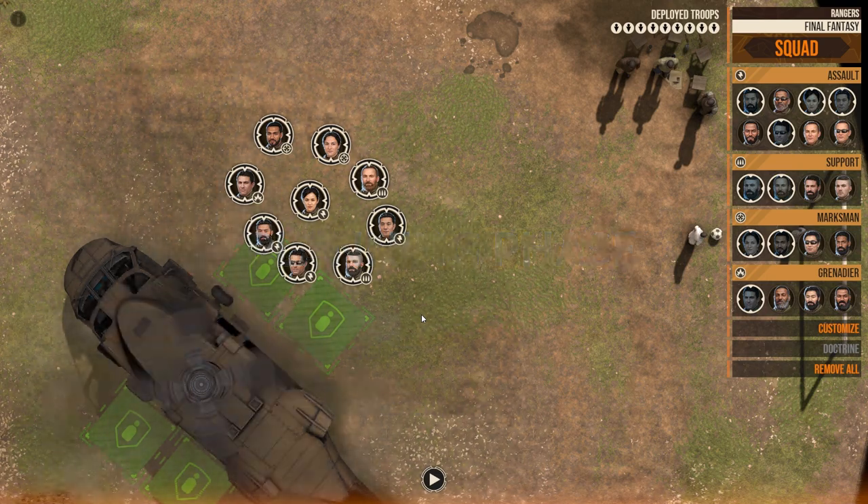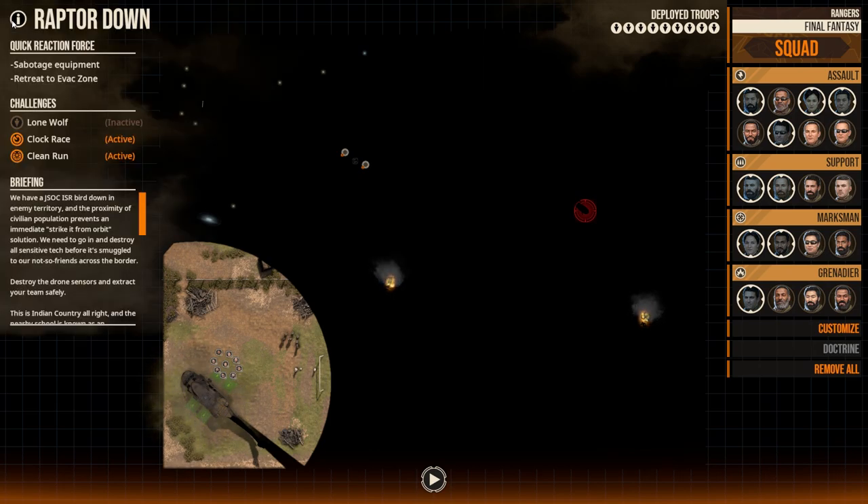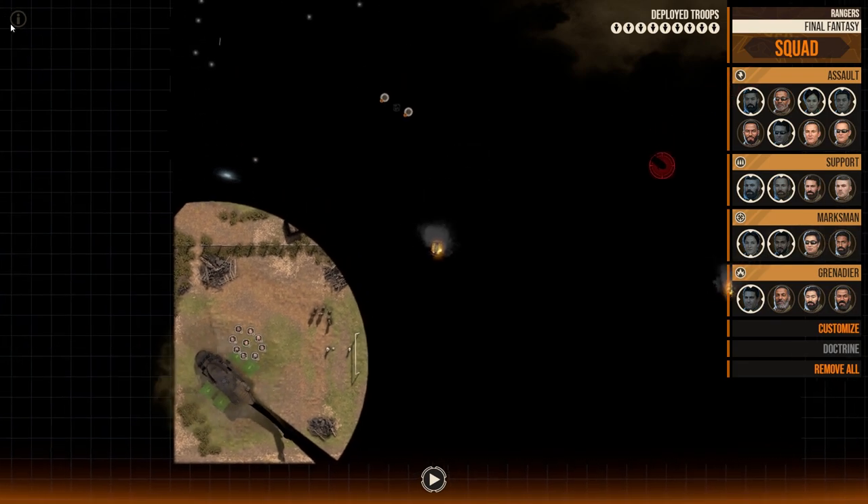Today we're doing something completely different for part 3 of our series. If you look at the map, you'll notice I can't see anything — this is on purpose. It's a mod that hides the map, making it more realistic and more challenging. The mission is called Raptor Down. Our JSOC ISR is down and we need to destroy the equipment so the enemy doesn't get any intel on the technology we're using. We need to destroy the drone sensors and extract back to the Black Hawk waiting at the LZ.